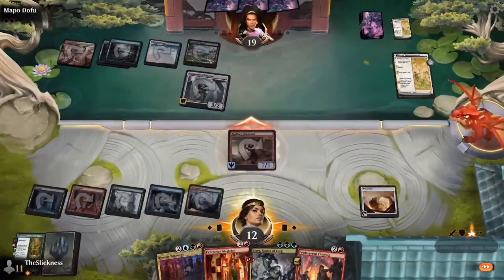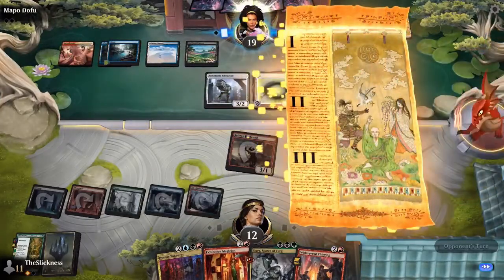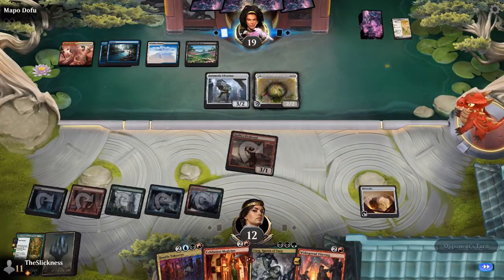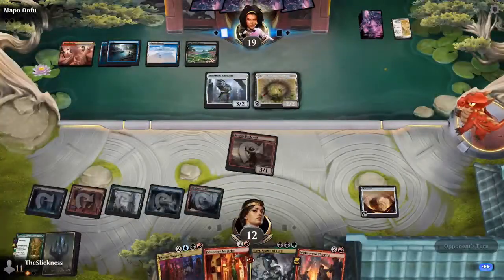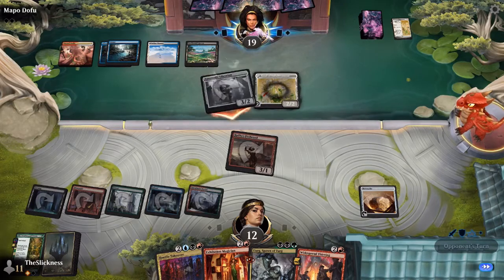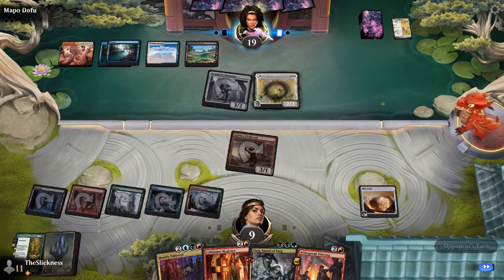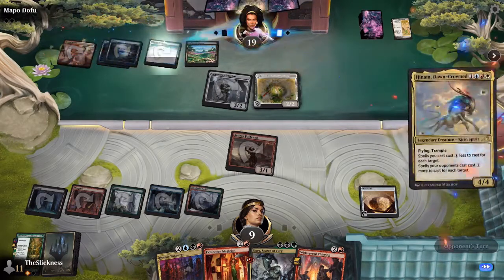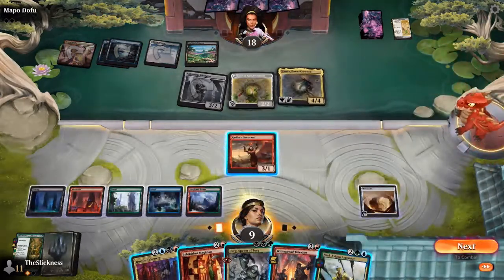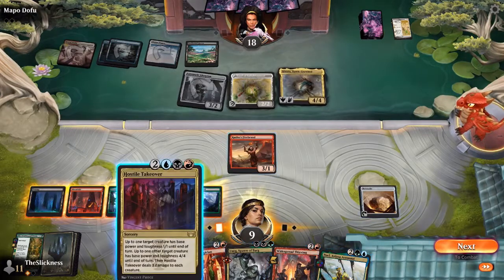This Firebrand is about to take a chunk out of Andrew's life total — but he's at 12. This Hostile Takeover is going to be looking pretty good once Andrew deploys more things — it'll be a hostile takeover of the game. He'll be able to hit Zur with it too. Funny enough, he needs a sixth land to target Hinata with Hostile Takeover due to her ability. He does have a sixth mana though.